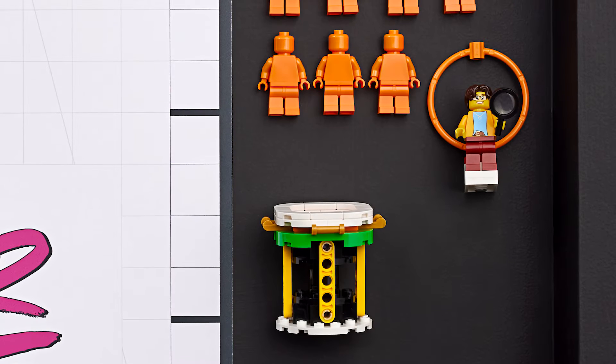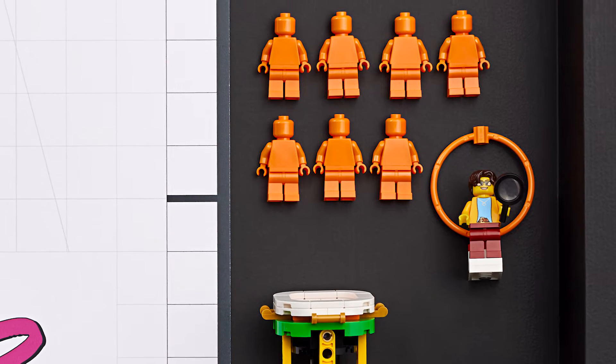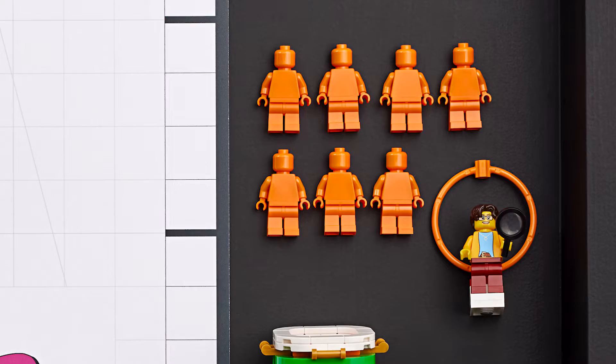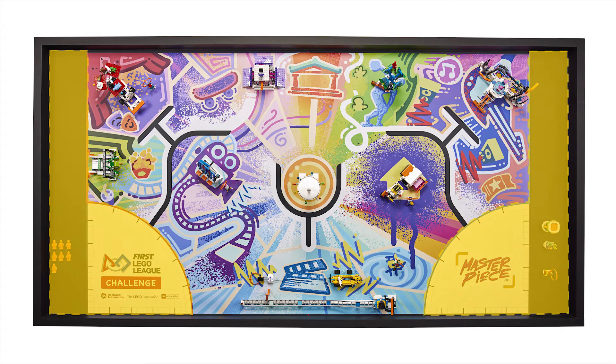The pedestal, audience members, and the museum curator start in home, but they are mission models — they are not a part of the equipment inspection. After the equipment inspection, but before the match, the team can distribute these models, as well as their robot and other equipment, between the two home areas however they would like.